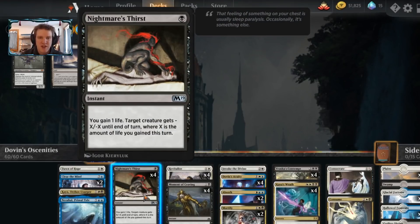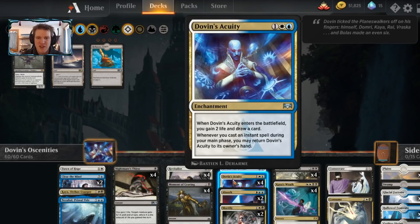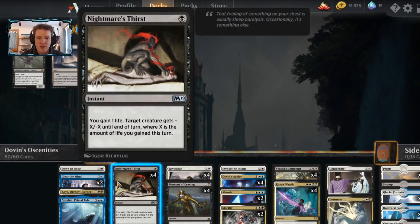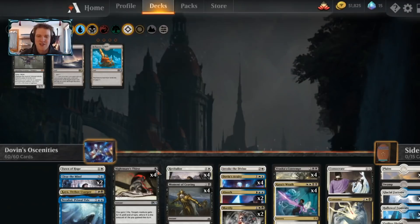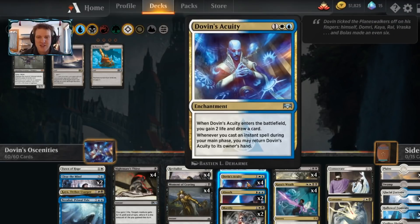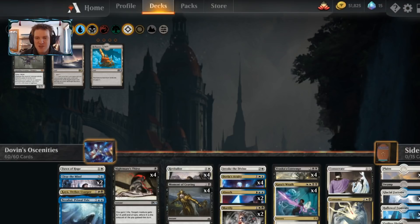Nightmare's Thirst may look like a very weak card, but it has interesting applications with Dovin's Acuity. When you play the Acuity, you gain two life. When you then play Nightmare's Thirst, it's one mana for a minus three, minus three, and you get your Acuity back at a very low price of only four mana total. It's a great curve filler so we can start looping Acuities as early as turn four. Let's go play some ranked.